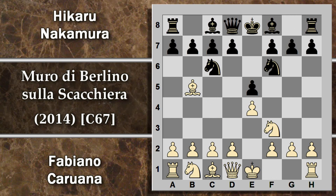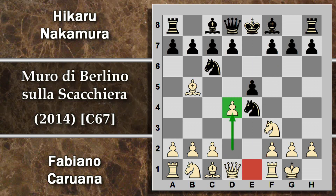È giocata la spagnola, più comune dell'italiana a questi livelli. Ora si entra nella cosiddetta difesa berlinese, una variante molto comune al giorno d'oggi perché il nero riesce a ottenere una difesa piuttosto solida. Il cavallo sta minacciando questo pedone; il bianco lo può trascurare arroccando perché, una volta preso questo pedone, può comunque ottenere controgioco con la torre sulla colonna e. Questa è chiaramente la principale di questa difesa.